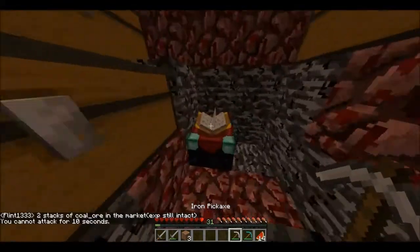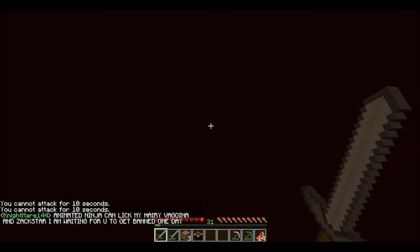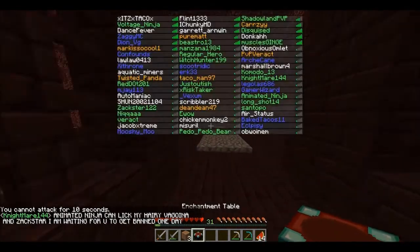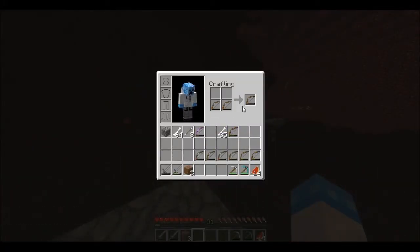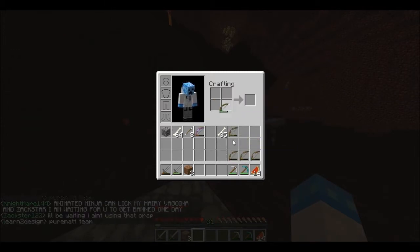Let's go to warp bank. So what should I enchant? Let's think - I've already done a sword but Twisted Panda has that. I got a Sharpness V, Fire Aspect II out of that, and then a Sharpness III on another.